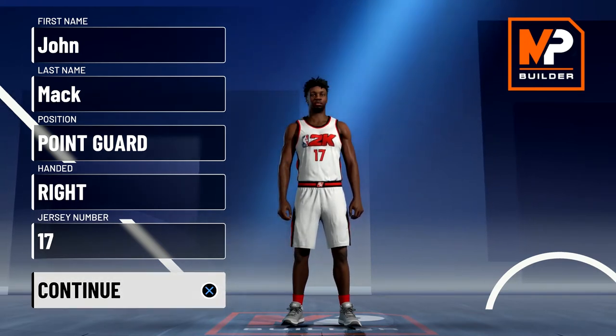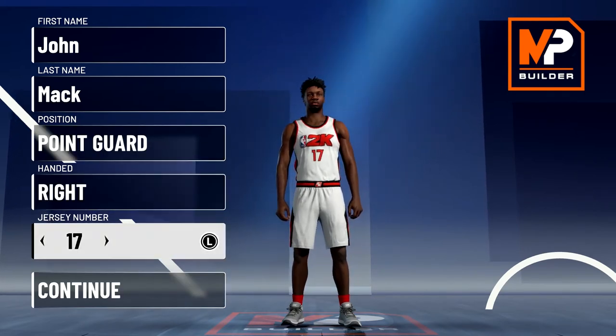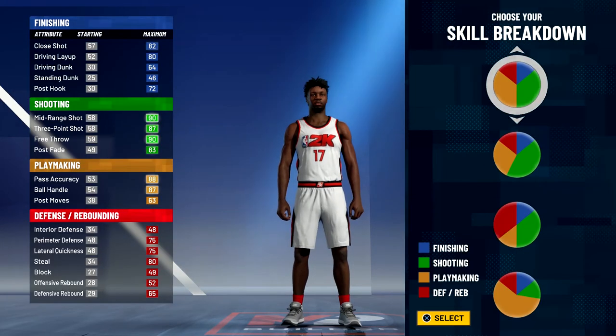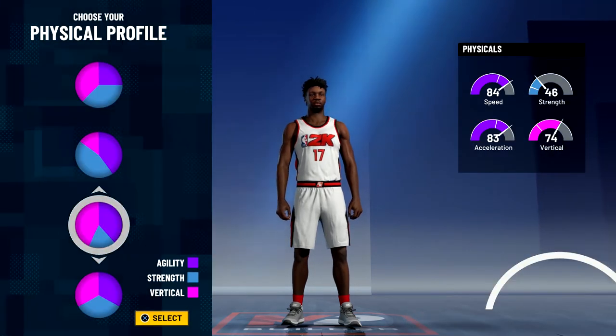So without further ado, let's get into the build. Position is going to be point guard. Handedness doesn't matter. Jersey number also doesn't matter — I just chose 17 because that's the number he wears. For the pie chart we're going to go with the green and yellow pie chart, and for the physical profile we're going to go with the speed invert physical profile.